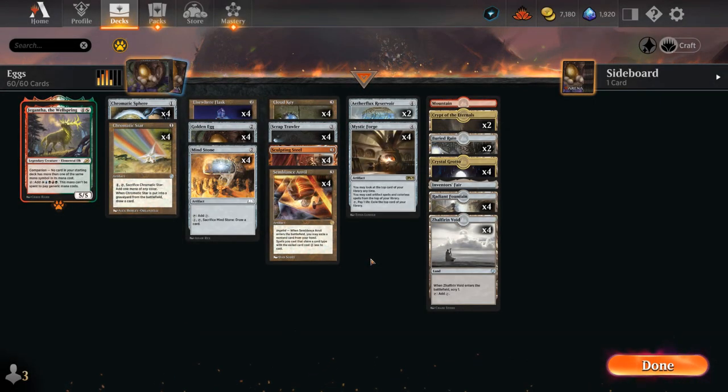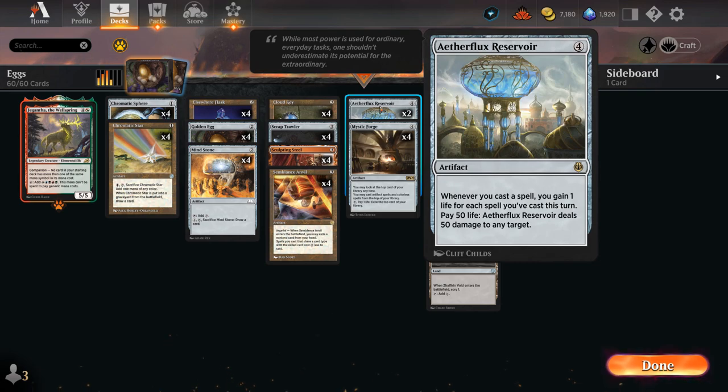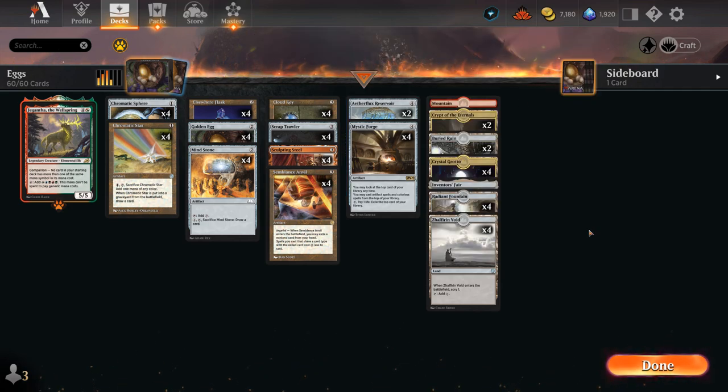Hello and welcome to another Historic Games video. Today we're taking a look at a colorless artifact combo deck, also referred to as eggs, whose goal it is to cast a whole bunch of spells in the same turn, incrementally gaining life with Aetherflux Reservoir until we can pay 50 life to the opponent. We can do so thanks to a bunch of new additions from the retro artifacts from the Brother's War.